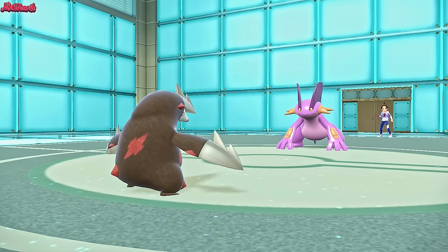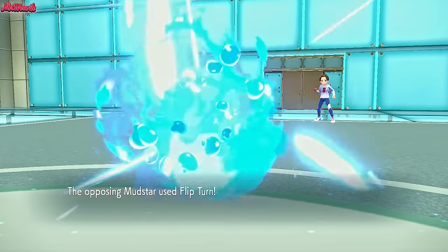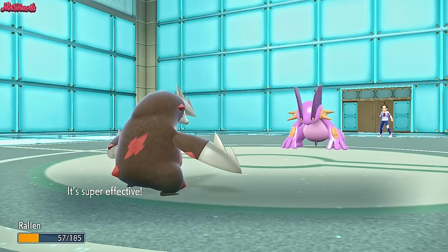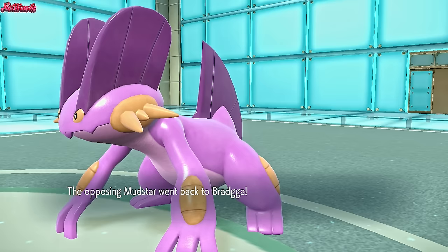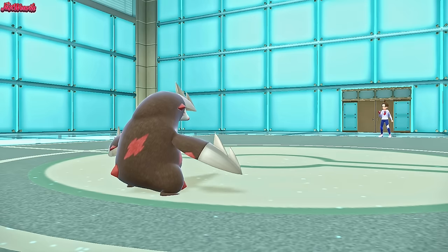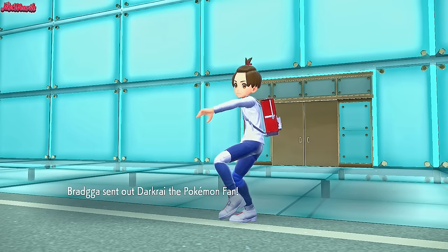We do outspeed the Swampert, obviously, which is great. We're going to take the Liquidation to the face — but no, they go for a Flip Turn, which is fine. It's going to do over half to us and breaks our Air Balloon, but it's absolutely fine — we've got the Stealth Rocks up. This should bait in the Corviknight, and if we can bait in the Corviknight, we're in a good position with Feraligatr. Darkrai comes in — that's a good switch.